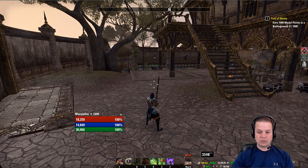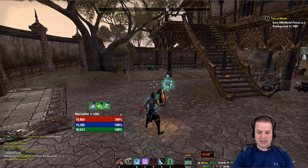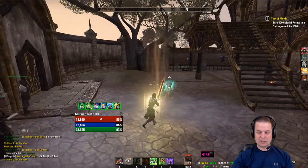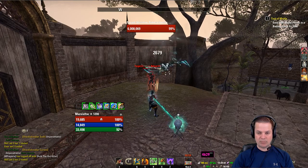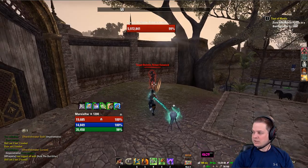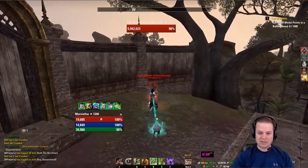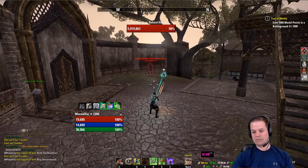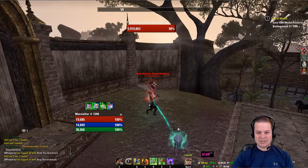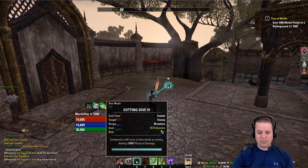Why do I like this very well-rounded build? The stats are phenomenal by running both sets. Taking a look when I'm buffed up with Bull Netch on the front bar, I'm sitting at 4,149 damage and when I actually proc the weapon damage enchant, 4,600 damage. You don't have to do anything special to get this damage — there's no proccing of Veiled Inheritance, no Seventh Legion, no Fury or Ravaging — you're just at 4,600 damage.